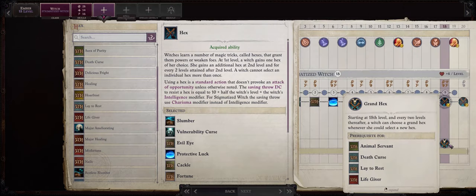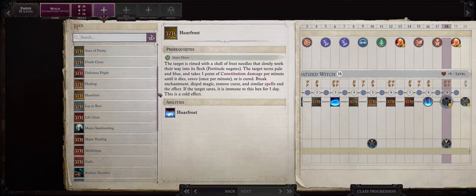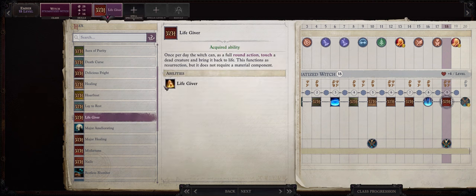At level 18 we gain access to our first Grand Hex. Honestly they are mostly kind of disappointing. I think overall the most useful one here would be Lifegiver, as it gives Ember the ability to resurrect any one of your allies for free once per day, so very useful.